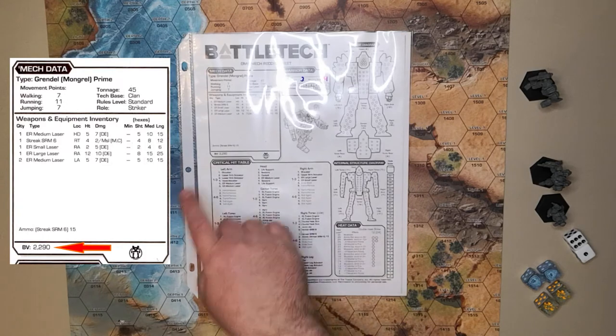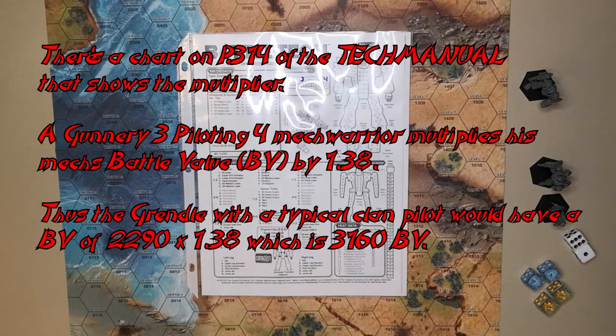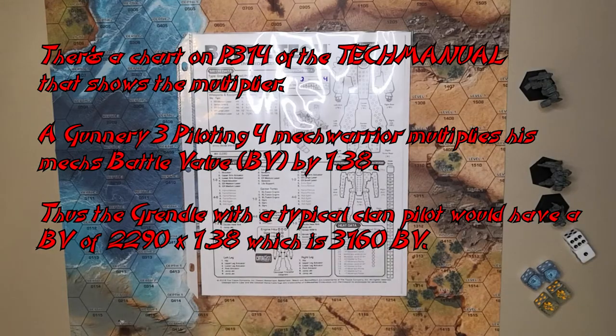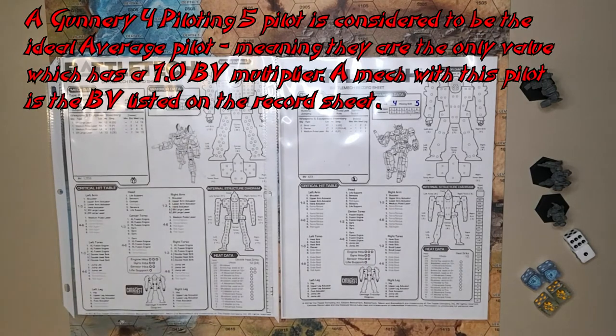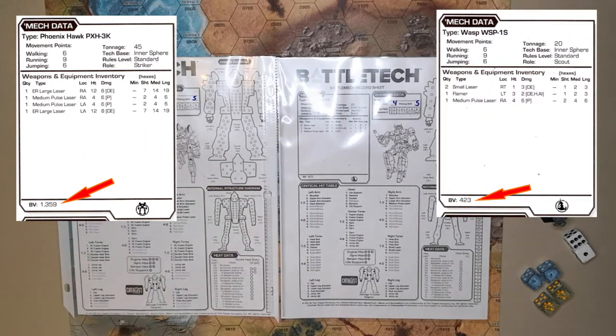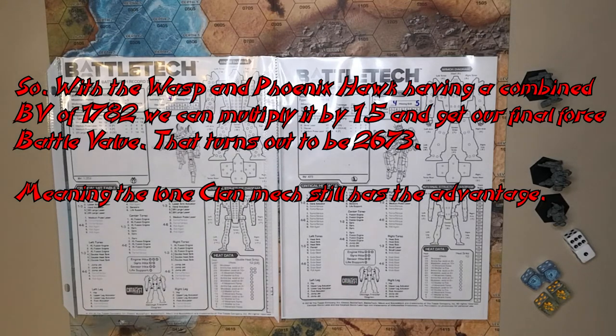The Grendel has a battle value of 2290 — though that's not his real battle value, which would be slightly better with a gunnery of 3 and a piloting skill of 4, average for clan omnimech pilots. The Inner Sphere pilots are both 4/5s, also average. Their battle values are 1359 and 423. If you're playing a competitive game, this is definitely a mismatched fight. But this isn't about fairness — this is about teaching the mechanics of the game.